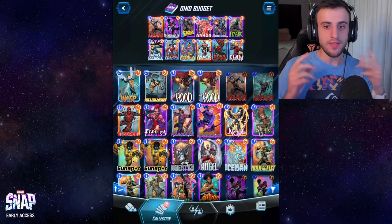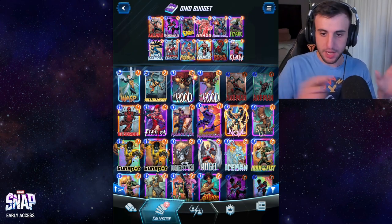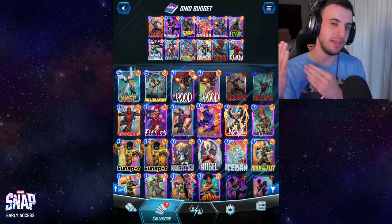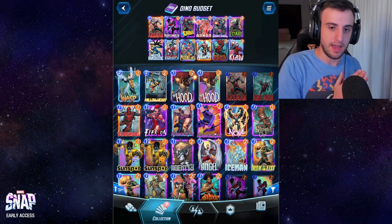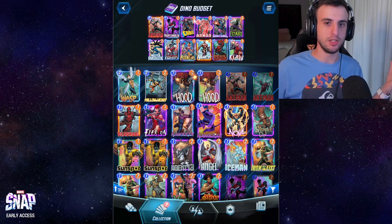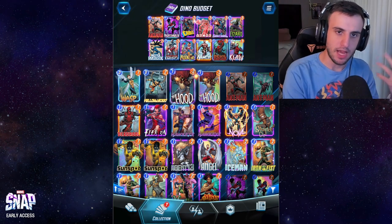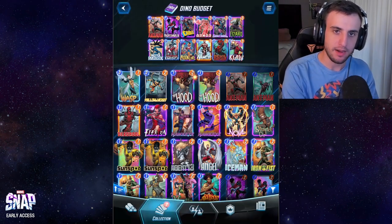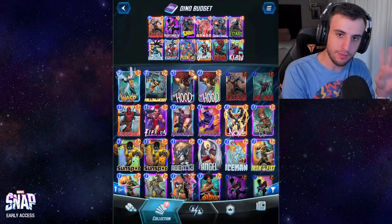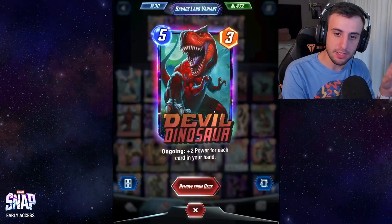As you can see, this deck very often has a lot of cards in hand, so Devil Dinosaur very often plays for 15 or more points, and you can potentially play two of them. One key thing to keep in mind: the maximum hand limit is seven cards. If you have seven cards in hand you won't draw more. When you play Moon Girl, Devil Dinosaur has to be in the first three spots of your hand, otherwise there'll be too many cards and it won't copy Devil Dinosaur.